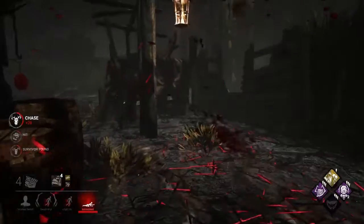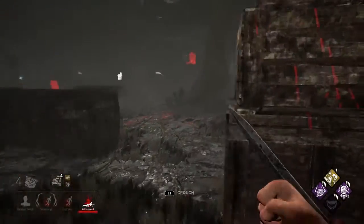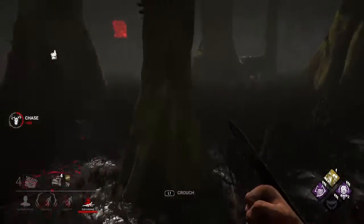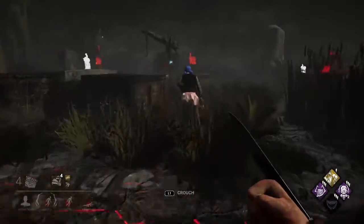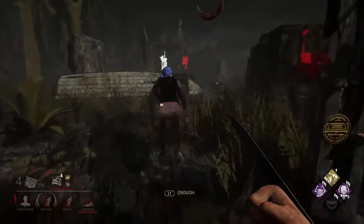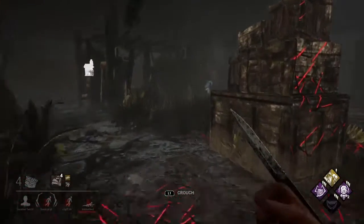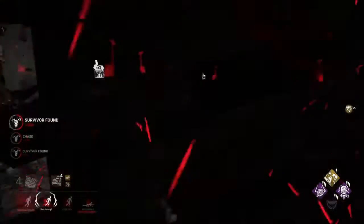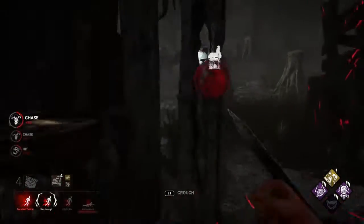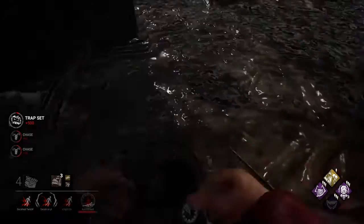He didn't take the hit — he faked like he wanted to and then decided not to. Someone just got on the boat, so I'm gonna leave the David because I know someone else is right here. She wanted to go for the flashlight save. This is what I meant about understanding when the team's gonna be aggressive. Dead Hard gets her to that pallet; if not, I get the hit here. I'm gonna commit over here and force this out.